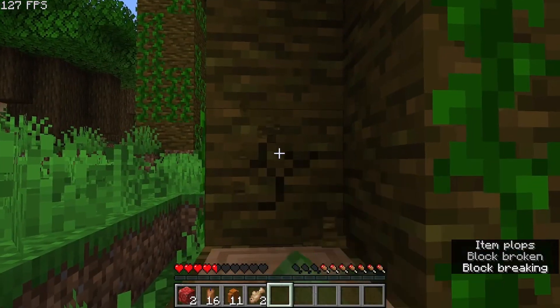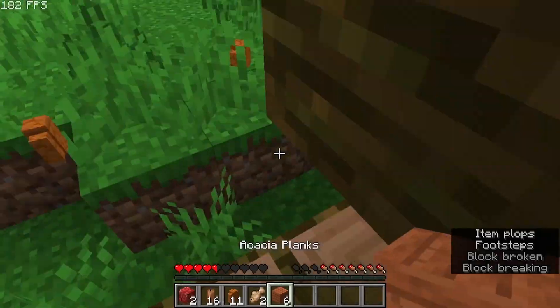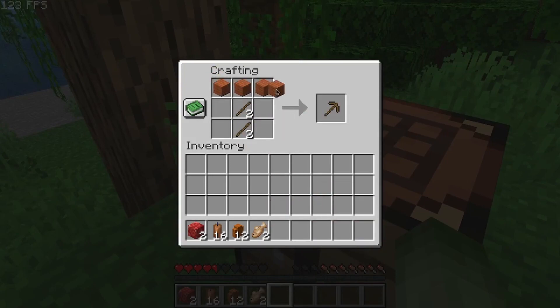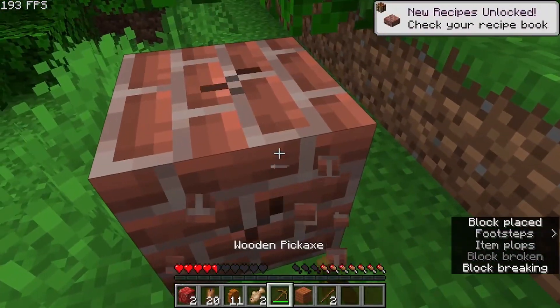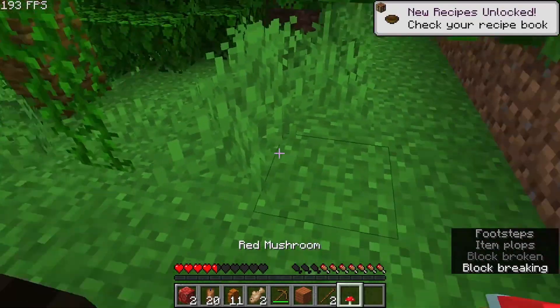I need more wood. These trees — I don't even know what to call them, the jungle trees — they drop acacia wood. I wonder if the leaves drop anything. Let's just make a wooden pickaxe here. We're able to break stuff. What does this drop? Bricks. Imagine if this drops like diamond gear.